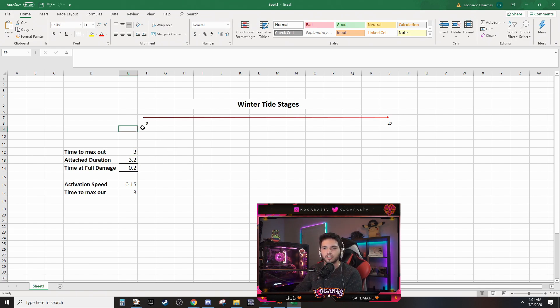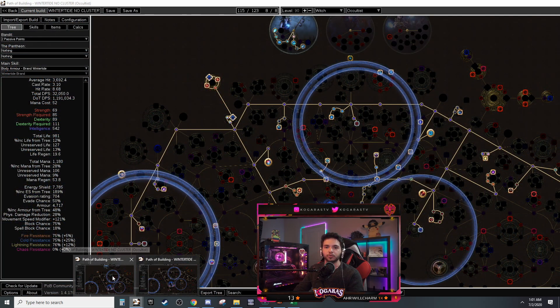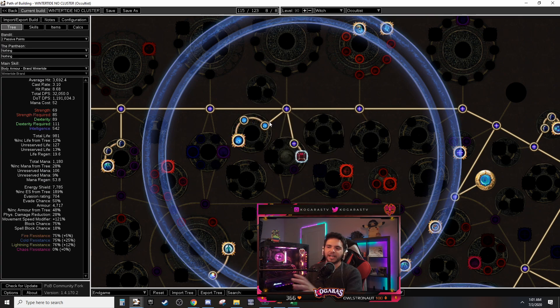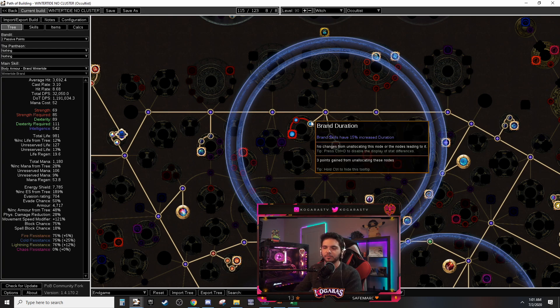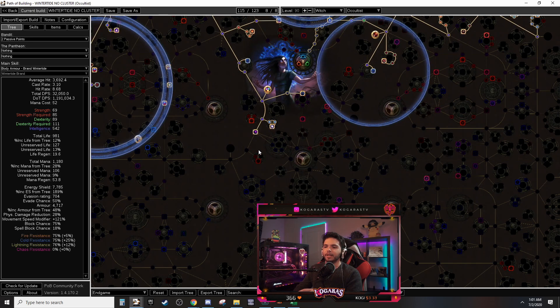When you recast the brand at 3.2 seconds you start at zero and have to wait through that three-second ramp again. This effectively means you need to scale more duration to increase that window. In his version of the POB, I instantly knew where he was going — he picked up the brand duration nodes, which are kind of out of the way, requiring a tree change. But now that we're not using clusters it's much easier to do. He scaled this very efficiently, and on top of that he went for Potency of Will which gives more increased brand duration.